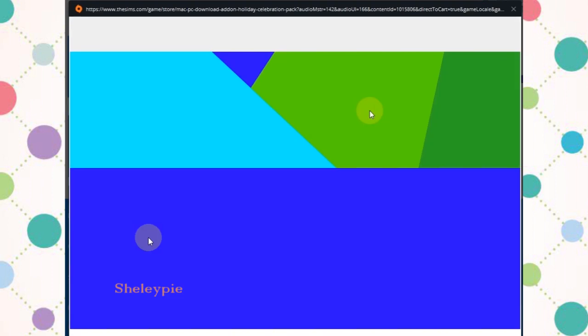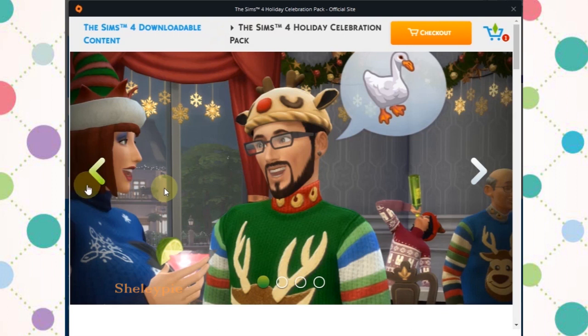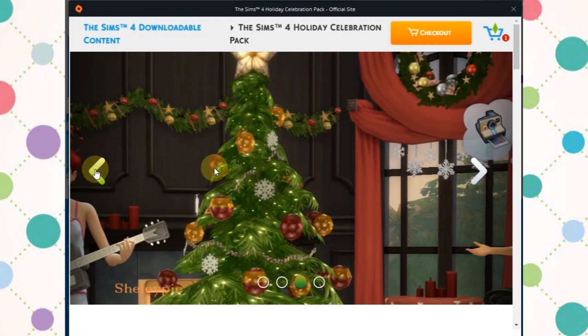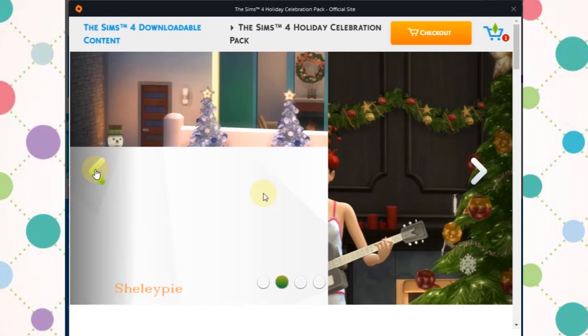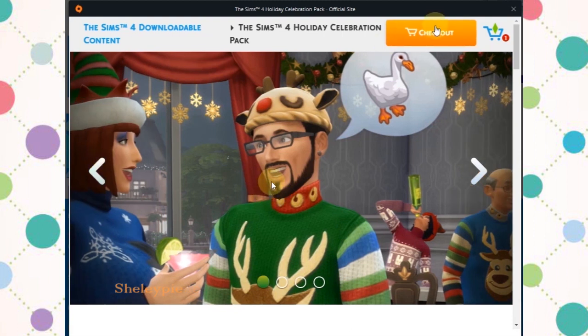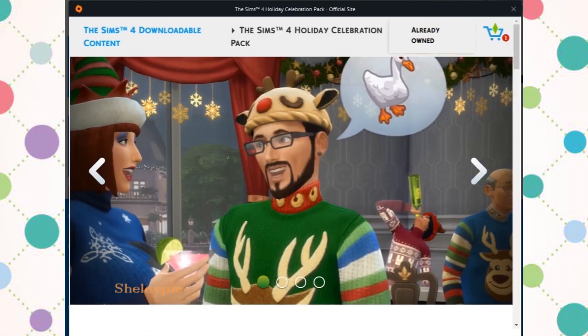Sometimes what happens is you just try again. So click on free — there you go — and now you get downloadable content. All this nice holiday theme content you see in the Holiday Celebration Pack. Just click checkout, there you go. You need Origin to download this game, so we're going to download it. I have Origin too.